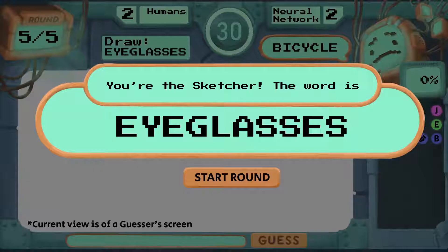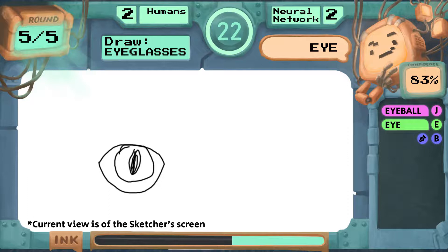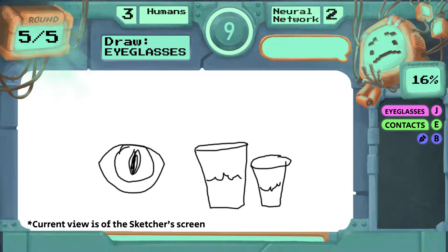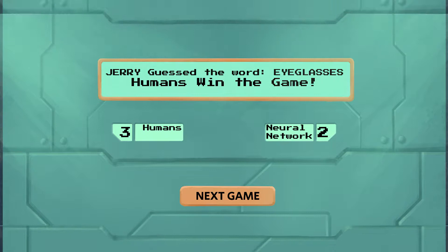We'll jump ahead to the last round of this game to see if the players have discovered any ways to trick the neural network. They did figure out a new strategy — the sketcher took the compound code word and drew each part out on its own. There are many strategies that take advantage of how the neural network works, and the interactions in our game let players figure them out together through gameplay.